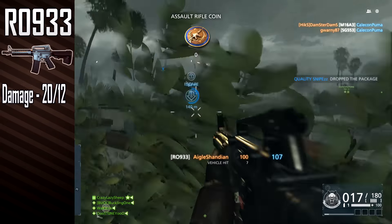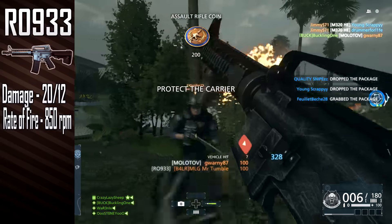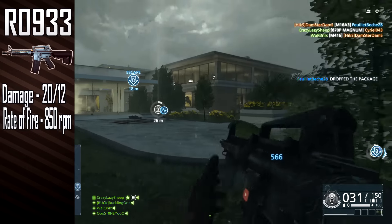Rate of fire is one of the highest in its class, coming in at 850 rounds per minute, which is a key strength for the CAR-15. However, the high fire rate does mean that the R09-33 has some significant disadvantages, which we'll cover soon.